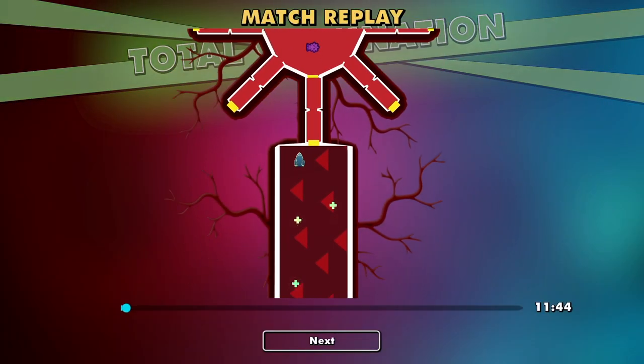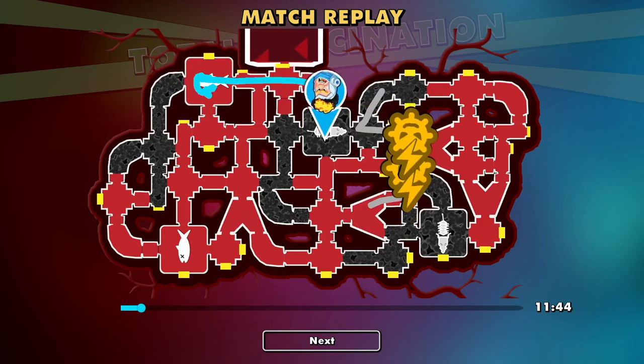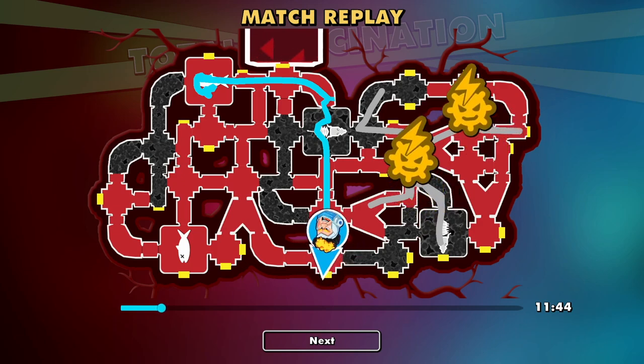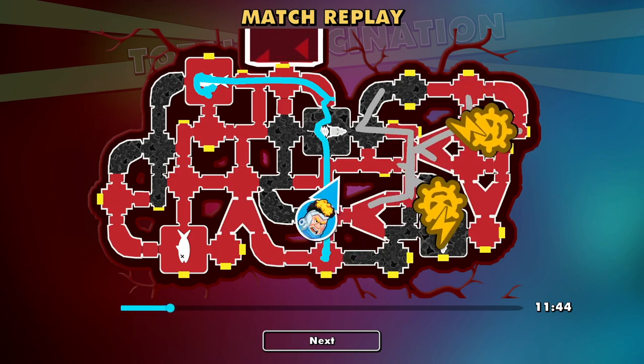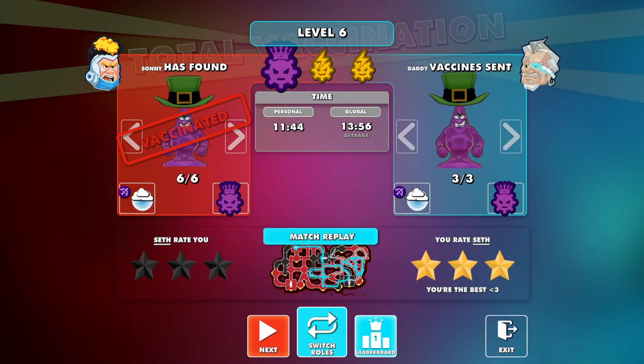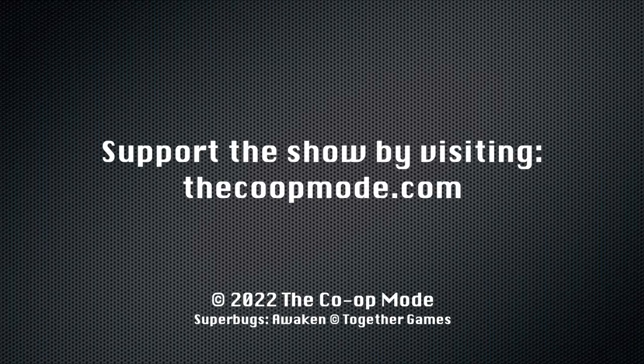We did it! We beat this level! Last time we said it's gonna get hard — yeah, two levels in and it got hard. This game isn't hard, it's the communication. It's hard to describe these shapes. Three stars! I think we're done for today — that was exhausting. To find out how to support the show, visit thecoopmode.com.